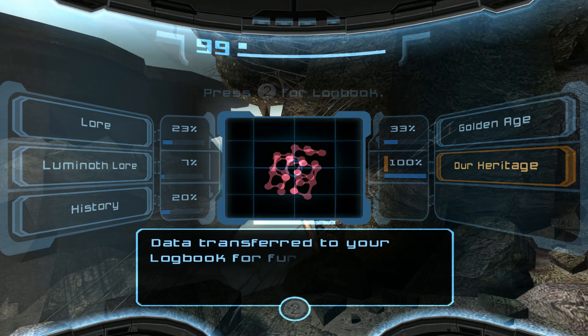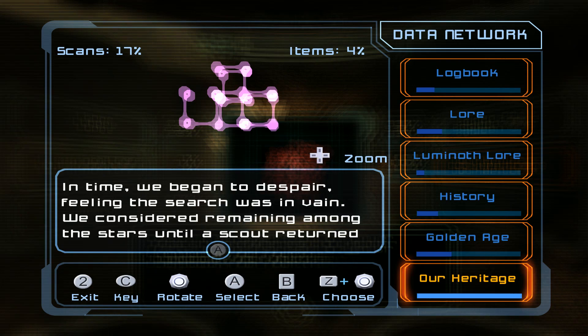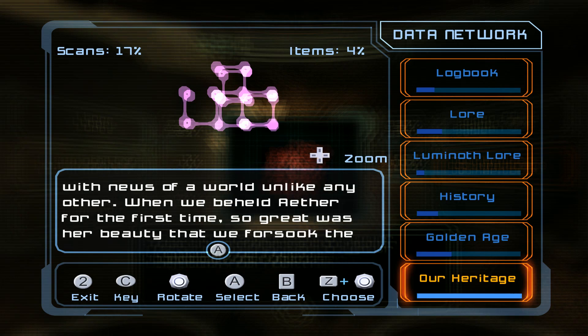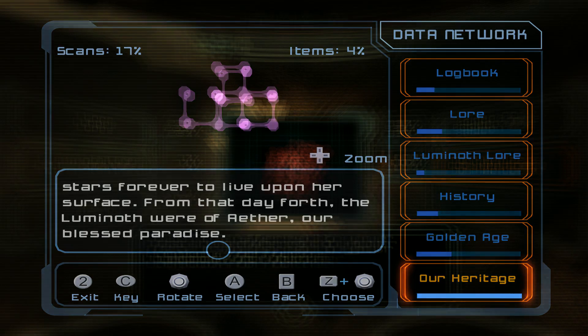Our heritage: our search for a home took us through the cosmos. For many a great cycle we roamed, yet a place to call our own home eluded us. In time we began to despair, feeling the search was in vain. We considered remaining among the stars until a scout returned with news of a world unlike any other. When we beheld Aether for the first time, so great was her beauty that we forsook the stars forever to live upon her surface. From that day forth, the Luminoth were of Aether — our blessed paradise.